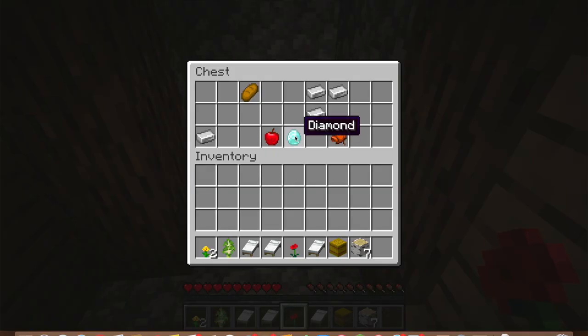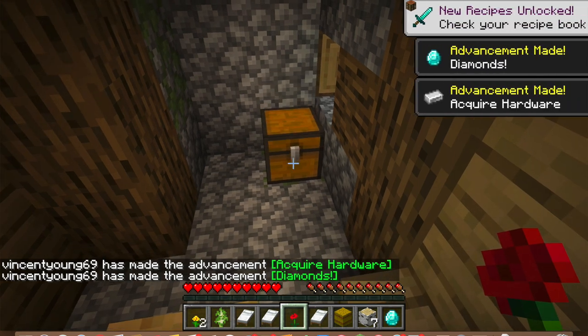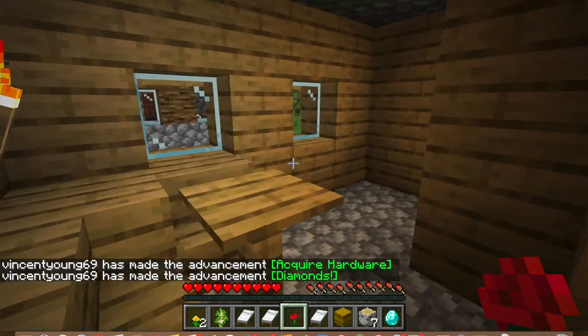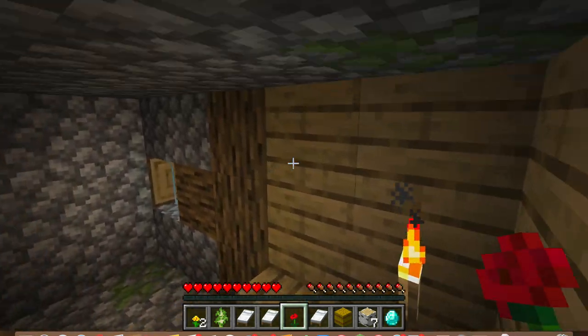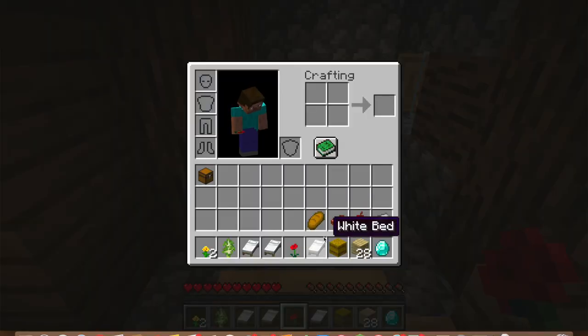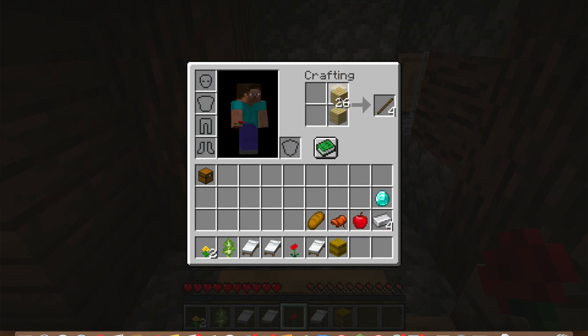Diamonds are the clutchest material in the game. If you have one wish in Minecraft, wish for diamonds — they're insane. I'm so hyped I just found that. Chests are also essential — if you raid a chest, always take the chest. Don't leave it. Let's get some wood and save the diamond for later since we also have iron, which is also pretty good.